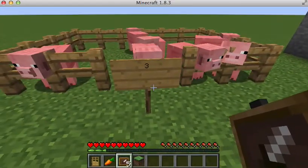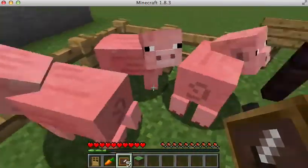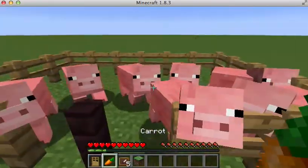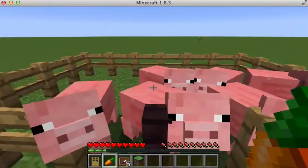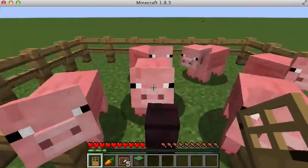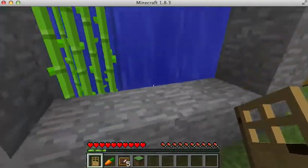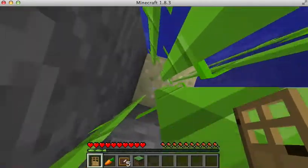Next one: if you have two different types of fences and you put one in the middle, you can walk through. But if I hold up a carrot, the pigs won't be able to get through — any hostile mob won't be able to get through this gap.